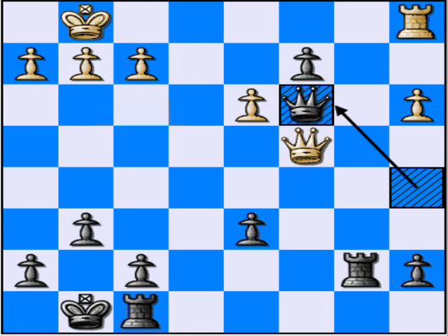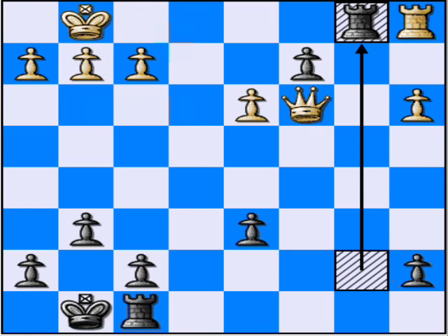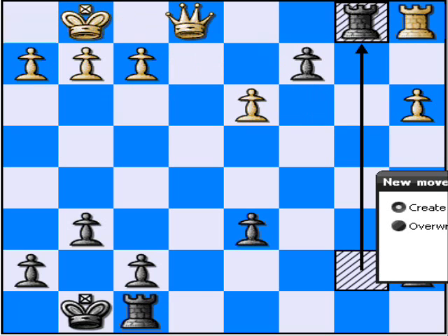I go in for a queen sacrifice, he captures back, and then I go in with the rook. Now at this point in the match, my opponent resigned. So I did win the match through him resigning. However, he did have an option. What I was thinking of at the time was when I came down here, he could have played queen here.